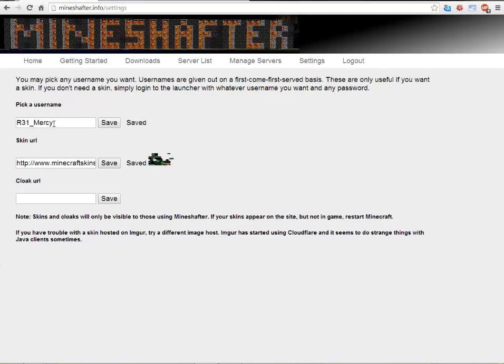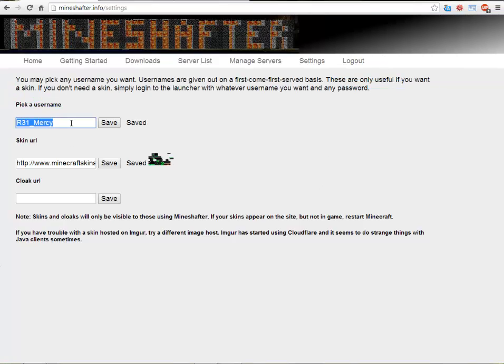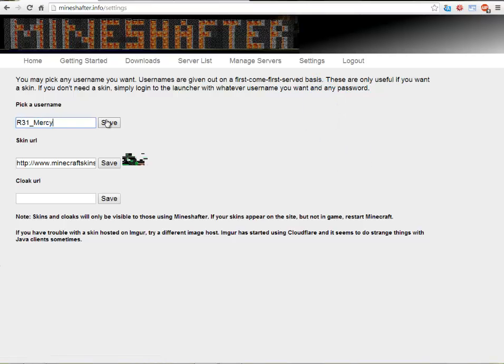Go to this website called Mineshafter — it's going to be in the description below. You login, there's a button there. Then after you login, you click settings. Put your username and click save.